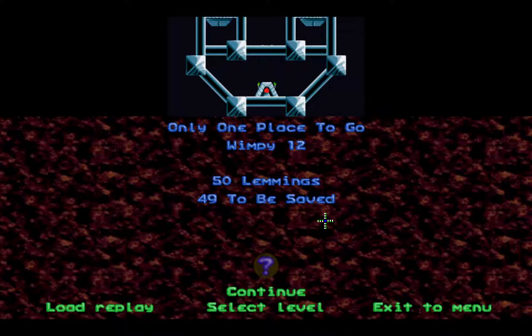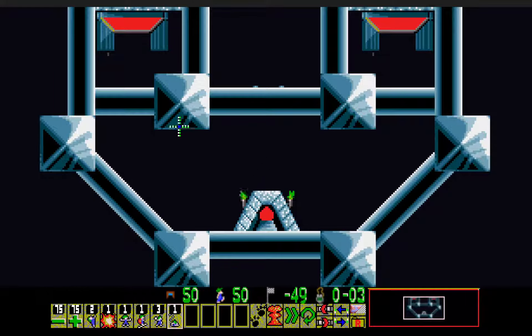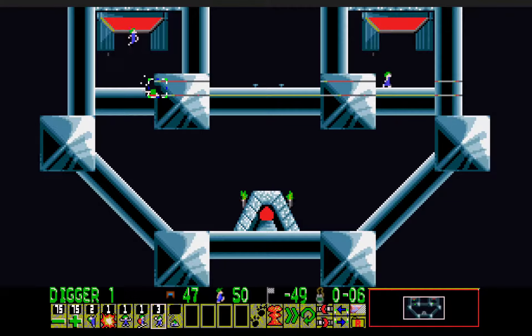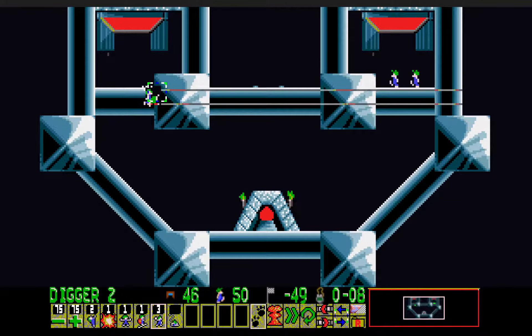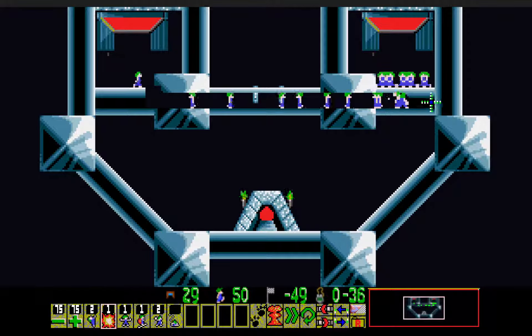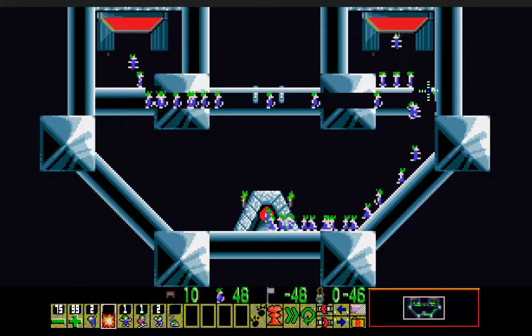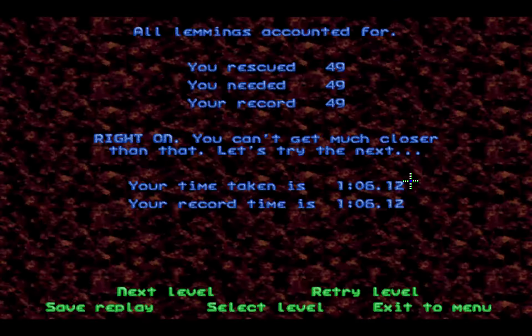Next one, Wimpy 12, Only One Place to Go - here we have another repeat, yeah, of a level from the Mild rank. 15 lemmings but this time we need to save 14 of them so we can only lose at most one. The skill set is extremely restricted now. I think it's just a simple matter of digging down and getting to the other entrance. Bash here, and finally bomb the basher - and that's it. That releases the dissenters up here as he's able to blow up top and the bottom.